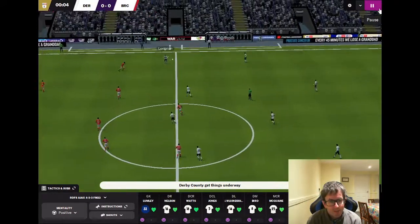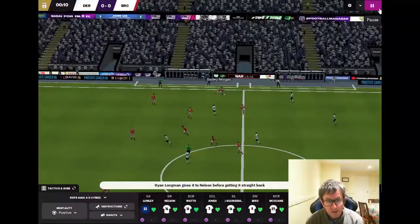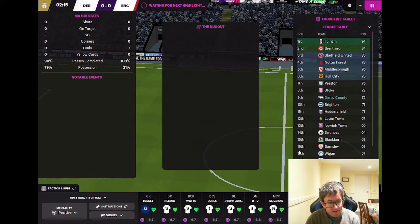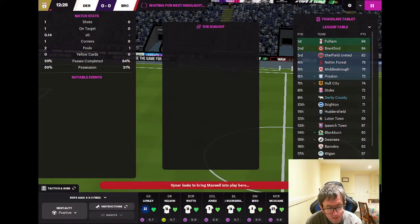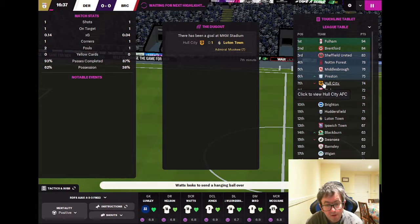We start — Max Bird wide to Longman, Longman back to Nelson, Longman gets it back from Nelson and is surely fouled. He is, but the highlight ends there. We demand more — we need goals. As it stands, Stoke are not winning.